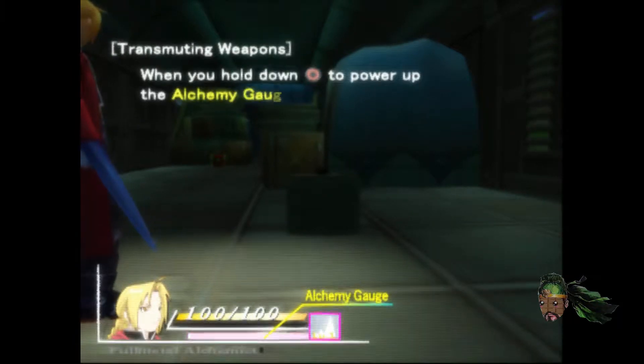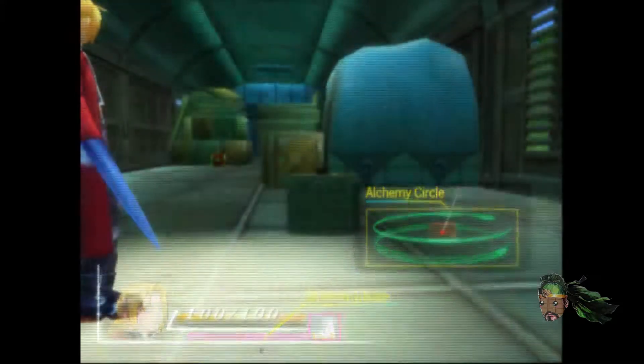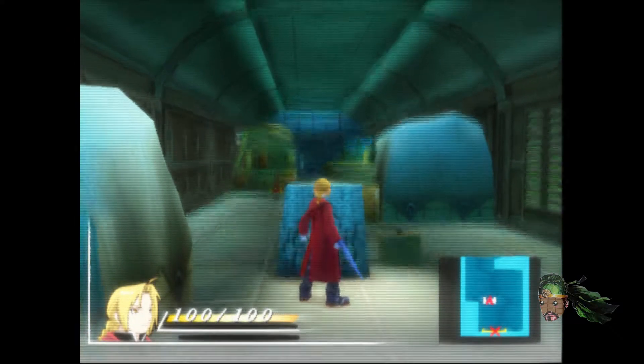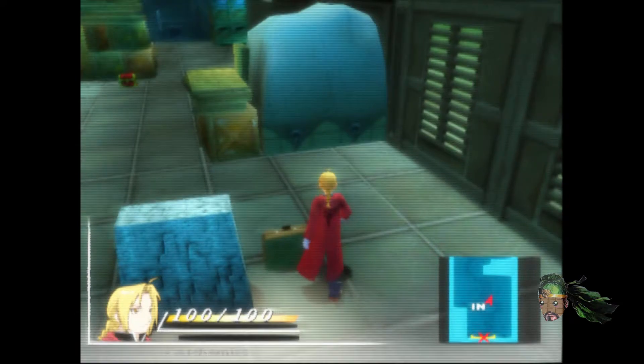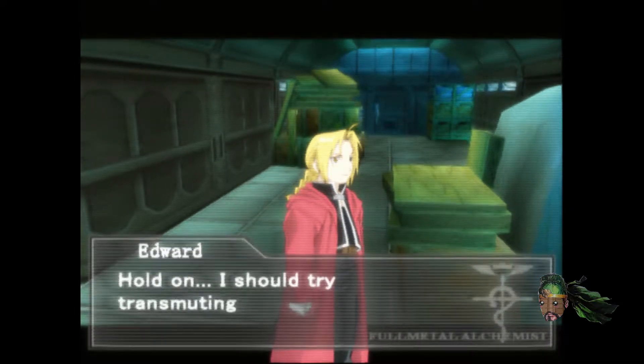Transmuting weapons — when you hold to power up the gauge, you will see circles around the objects you can transmute. Let go inside the circle to use alchemy. Alright, so that's how you do that. Oh god, this camera — it's highly sensitive up and down, but left and right it's weird. It's only for this game because I've played other games, trust me.